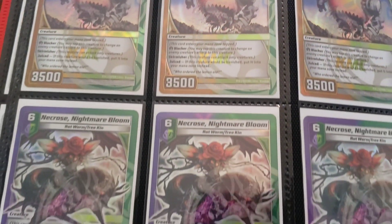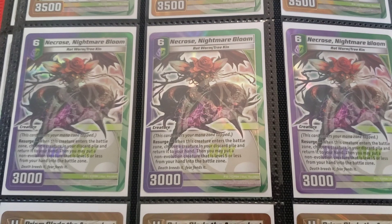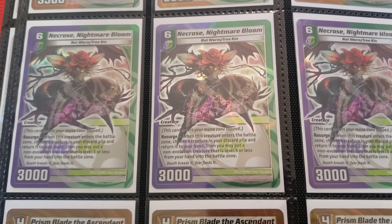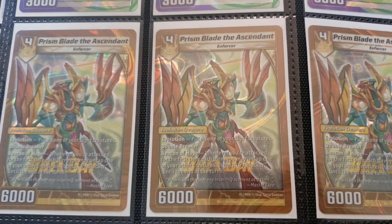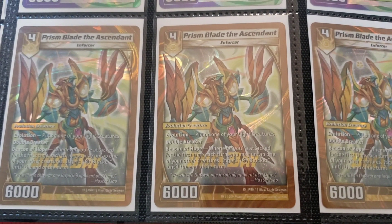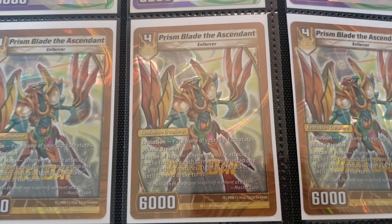Gotta have your Lemons on deck at all times. You got your Necros — this card's okay, probably shouldn't be in the binder, but it's whatever. Prism Blade — I have a Nature Light Beast Cannon Forcer deck coming up in the future, and this guy is definitely part of it.